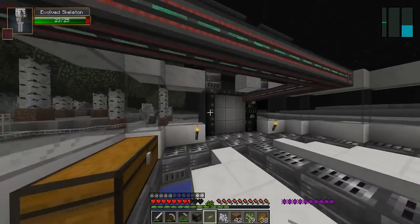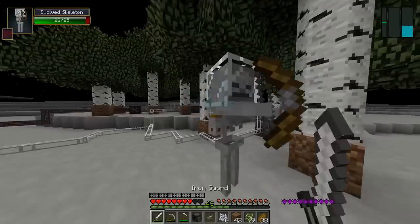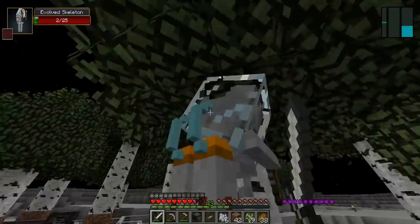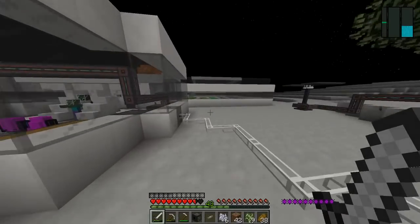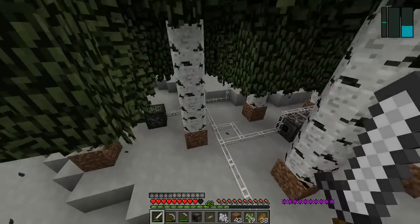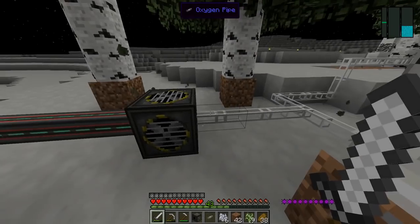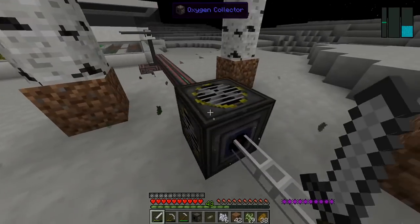We're gonna get this whole moon base sealed with oxygen basically, once and for all after I get rid of this evolved skeleton. Dead, gone. Okay, we've got these farms because it's getting enough power. It is indeed. Oh, it's fully stored with oxygen. That is good. That is very good.